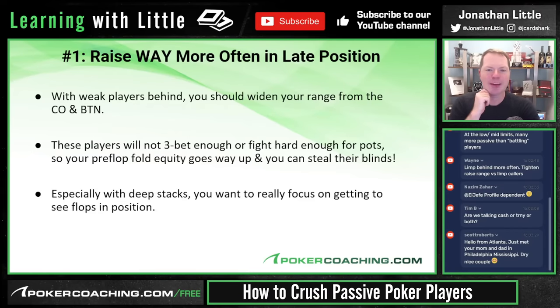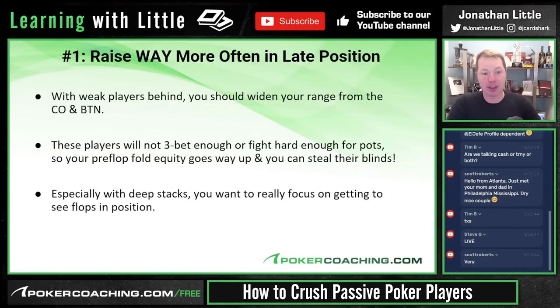Raise way more often in late position — this obviously applies in both cash games and tournaments. With weak players yet to act when you're in the cutoff or on the button, you should widen your range substantially. These players are not going to 3-bet you often enough, and they're not going to fight hard enough for pots. So your pre-flop fold equity goes way up, and you can steal these players' blinds consistently.